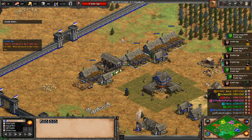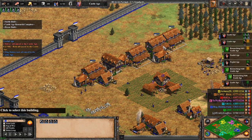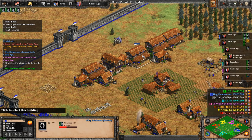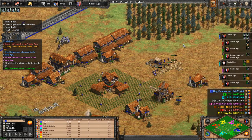Having just learned how to multi-queue, I make use of it here — creating knights in all 4 stables simultaneously. This is nice, but it's not necessary. There will be some idle time in your stables either way, as your resources begin to dry up.